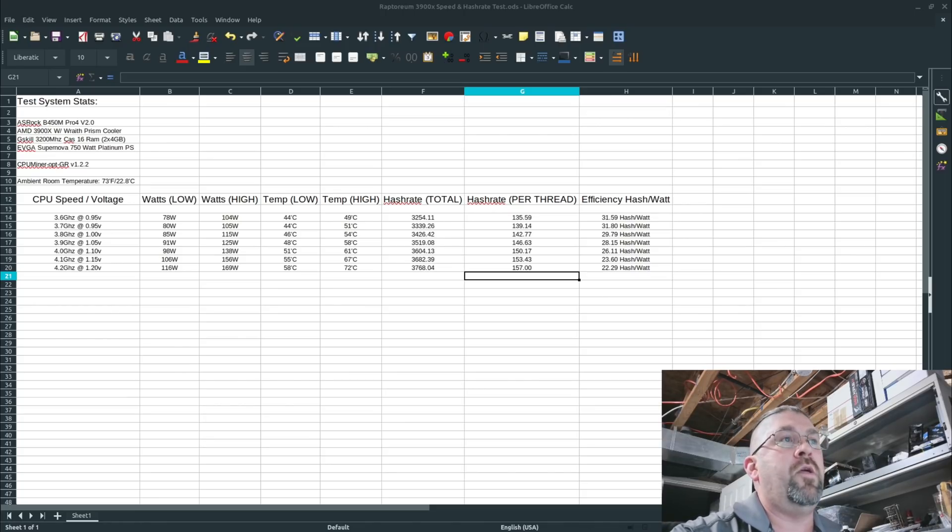On temperatures, it runs stone cold relatively speaking up to 3.9 GHz — I'm comfortable with anything under 60°C. On hash rate, we started at 3254 at 3.6 GHz, and at 3.8 GHz you get up to 3426 — roughly 100 hashes per 100 MHz jump — all the way up to 3768 at 4.2 GHz. Average hash rate per thread also goes up fairly linearly.